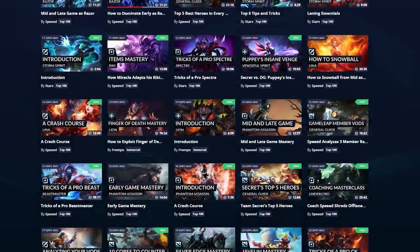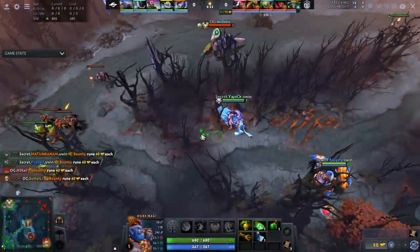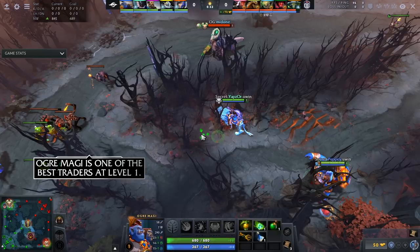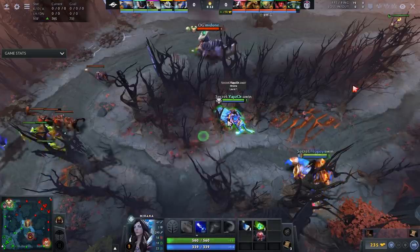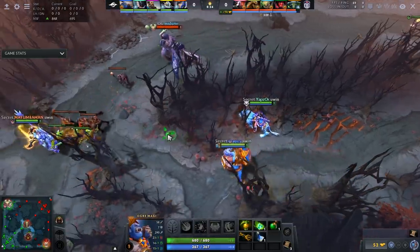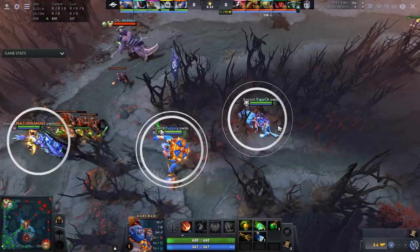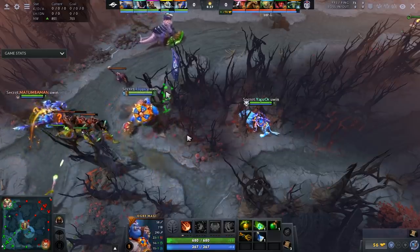We're going to start off the lane by looking at his first couple of waves. This is very important — most players just don't do much in the first couple of waves and it's really a detriment to their team. Ogre Magi is one of the strongest level 1 traders in Dota, and therefore you should run at people at level 1. There's a specific way you must do this if you want to get maximum value.